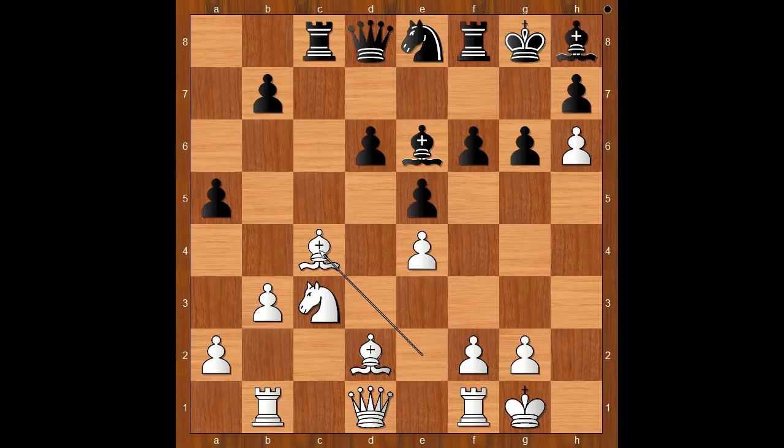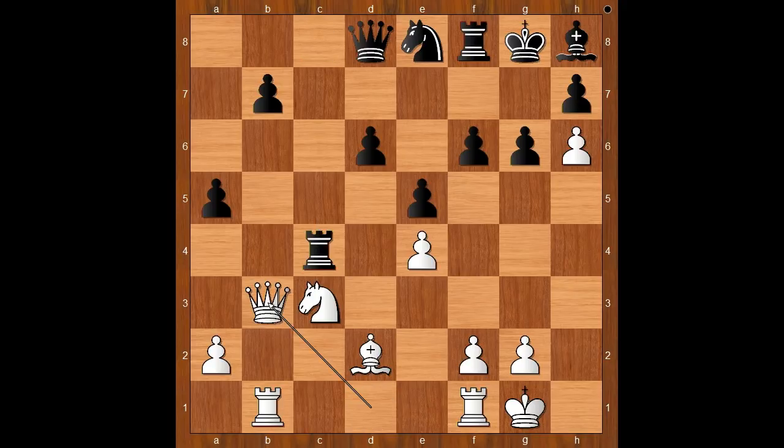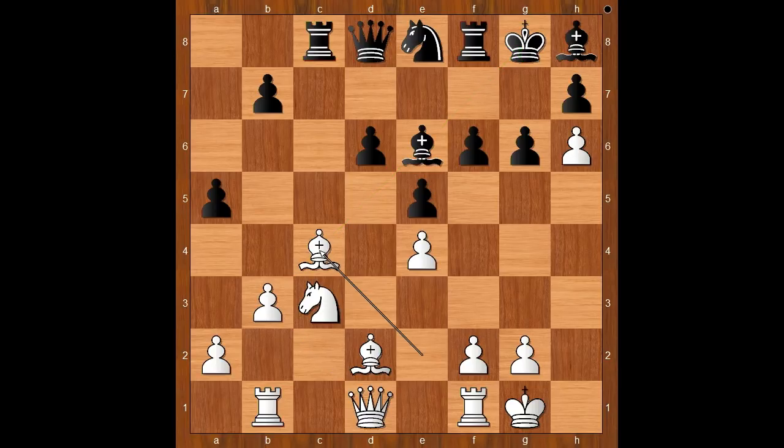Knight takes knight, pawn takes knight, bishop takes pawn. But Humpy Koneru had a plan. Bishop to c4 was played — what kind of plan is that, losing one more pawn? Knight to c7. Let's take it back: if bishop takes on c4, bxc4, and if rook takes on c4, queen to b3 — pinning the rook is unpleasant. Back to our game: Carissa Yip played knight to c7.